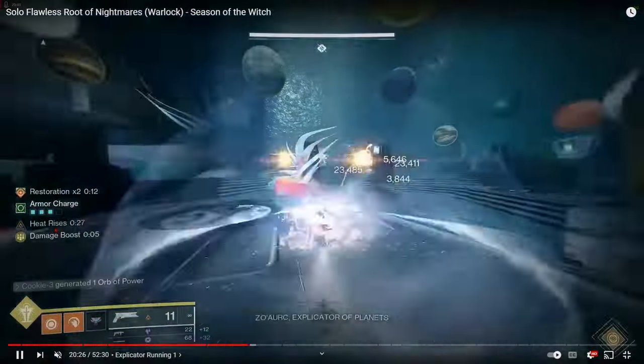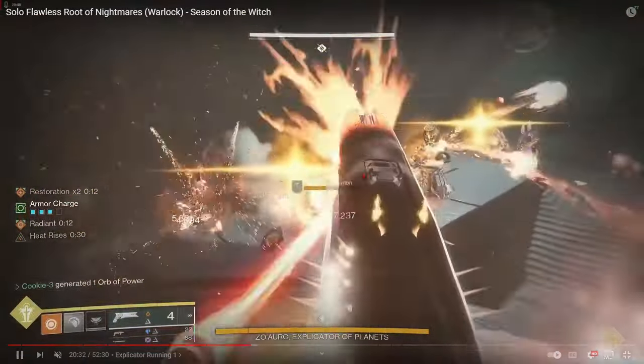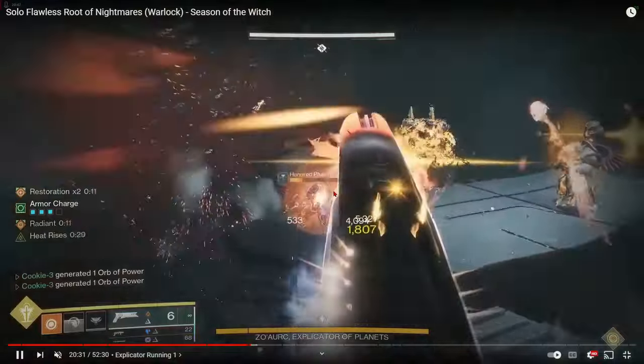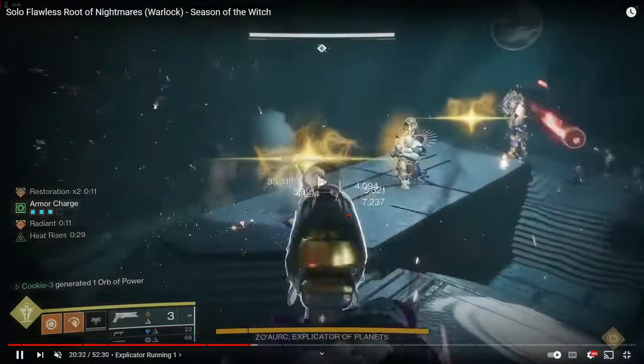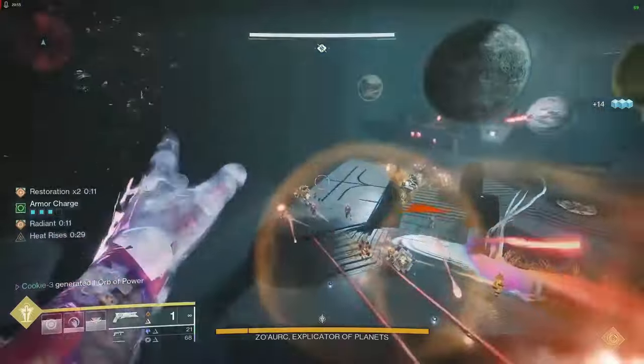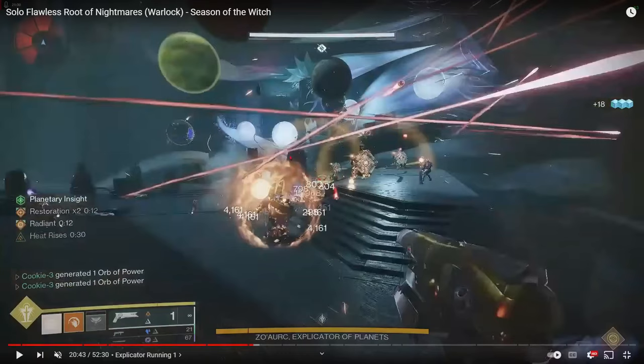Starting the gameplay breakdown: I pop Heat Rise, dive to get Restoration up, get Radiant up, and start clearing adds. If you have Overload Hand Cannon, you're not going to be able to do this — you can't shoot right through the shield, so don't troll yourself. What I'm doing here is called staggering the centurions: you kill one, that way you can kill the colossus, then come to the other side without planetary shift starting. It gives you more time on your planetary shift and makes it a lot easier.